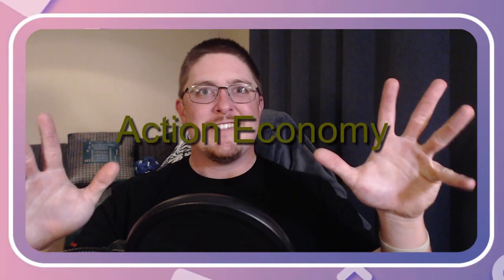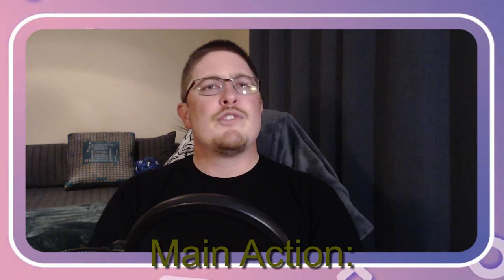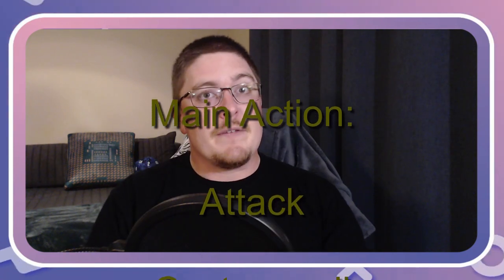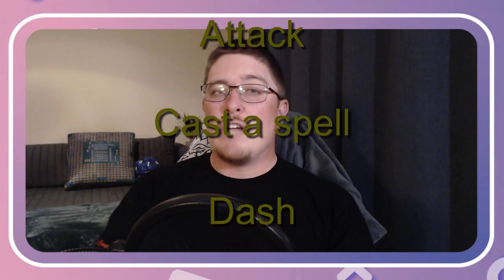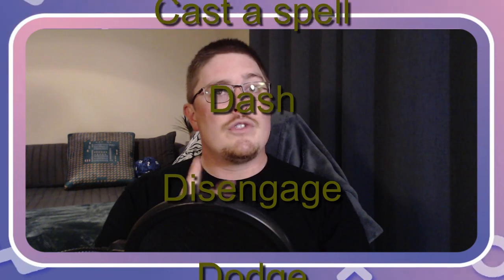Action economy! You get a main action, bonus action, a free action, and a movement action. Your main action can be used to attack, cast a spell, Dash — doubling your movement speed for that round — Disengage, allowing you to move without being attacked, Dodge, allowing you to be harder to hit, which means they must roll two dice because they have disadvantage — we'll go over that later.